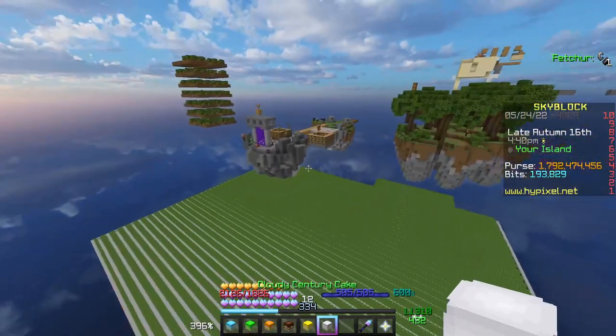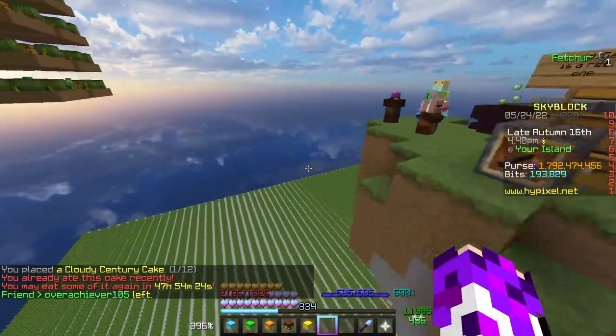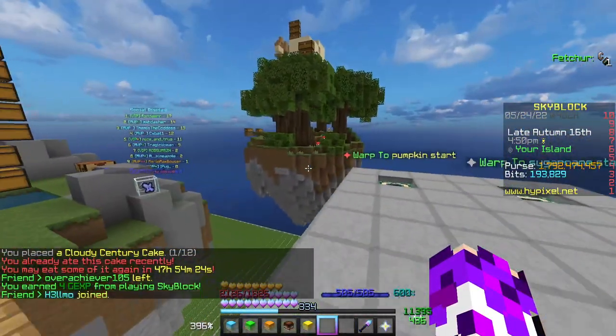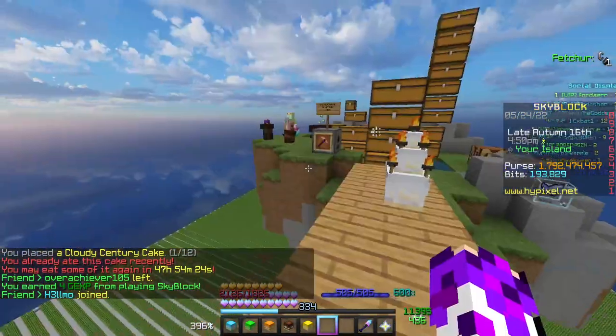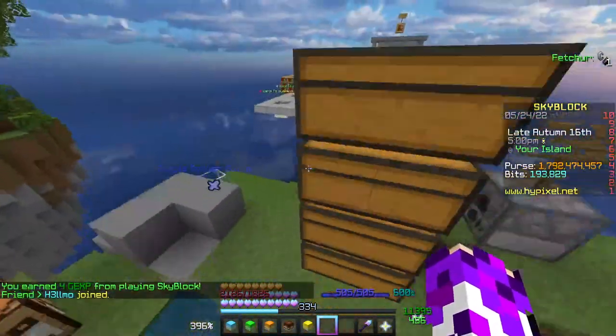How these Cakes work is you place them down on your island and then you can eat them to get a small buff. You can do this every 48 to 50 hours — every 2 days — and they just give you slight stat increases. It's not much, but it's just that extra little buff.